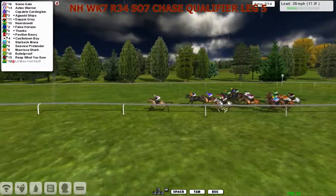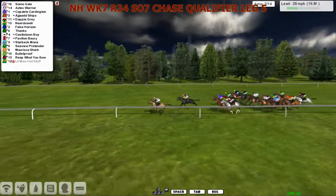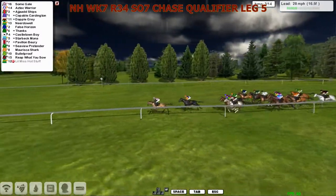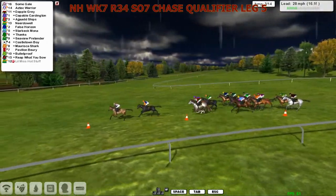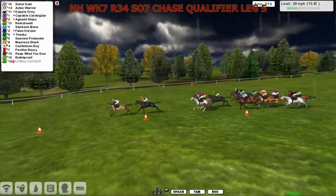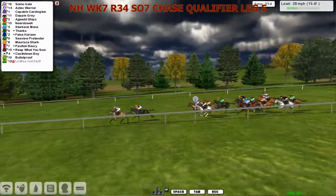And they're being led by number 16, Some Gal, for Del Hinton. Followed just by Aztec Warrior. Come down to the third. It's going to be Some Gal and Aztec Warrior from Arjad Ships. That gray towards nearest to us, Capable Card on the outside, wider still is Near Do Well. Followed through by the remainder.